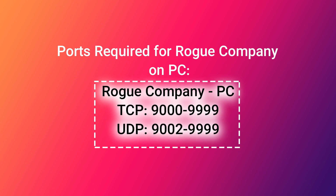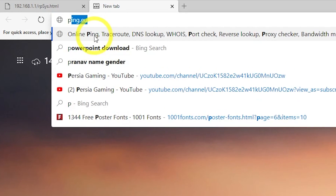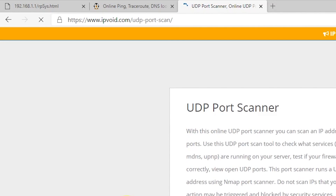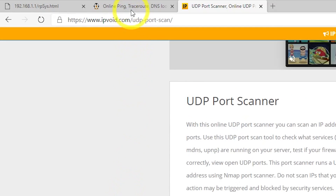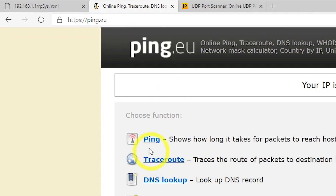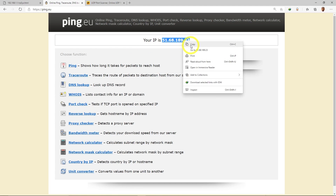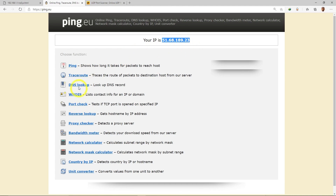To check if the ports are open, use ping.eu and a UDP port checker. You need to check both TCP and UDP ports. If one of them is open — for example, if your connection is UDP and UDP ports are open — that's fine.